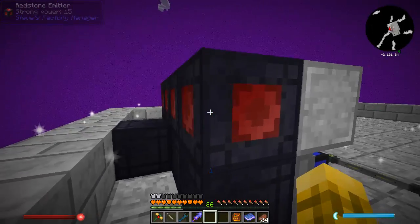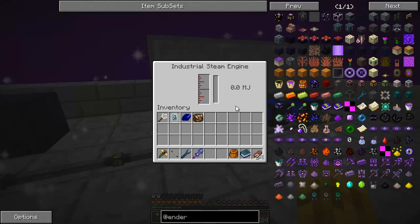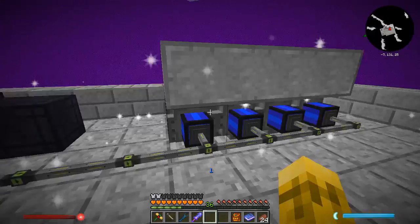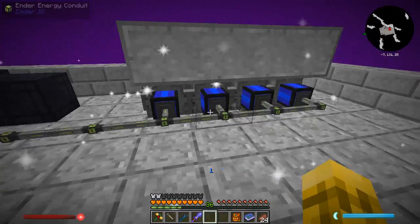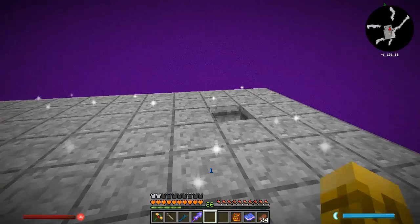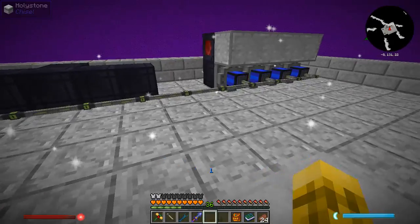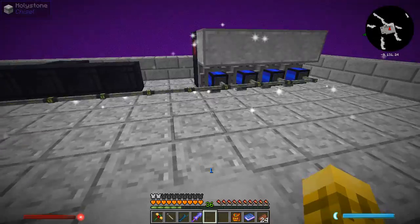I've also got these redstone emitters that will turn them on, because they have no control — we'll just give them a redstone signal. This will take all the power into that cell and then provide it to the mining laser later.